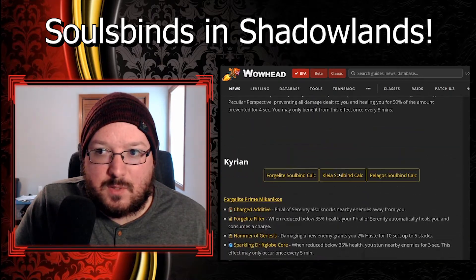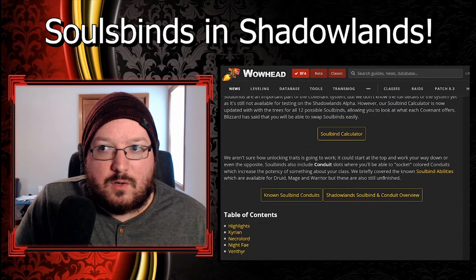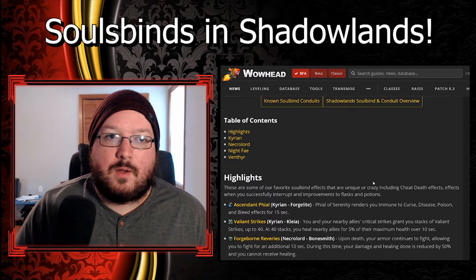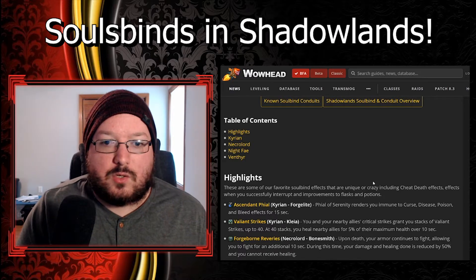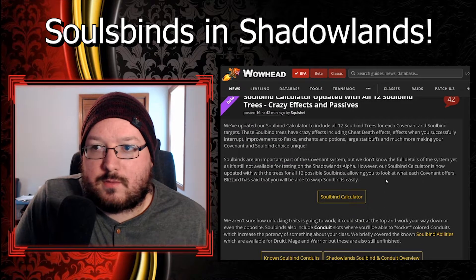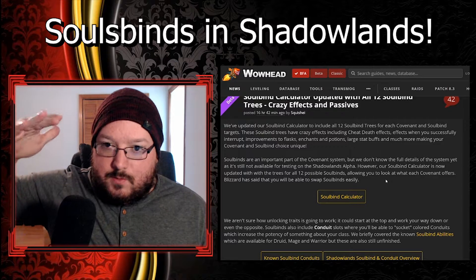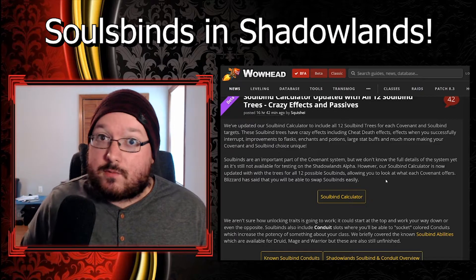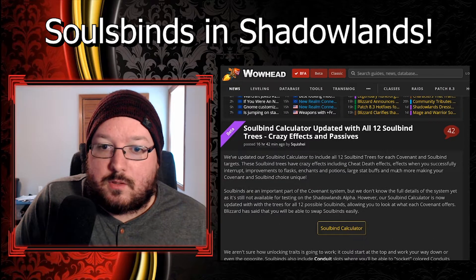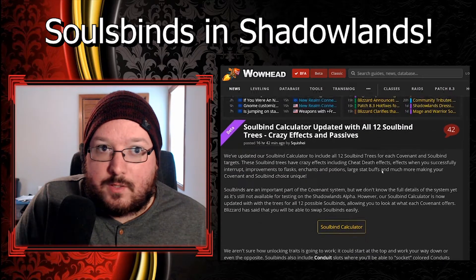Soul binds are going to be something like the Azerite power system you're collecting right now - not exactly like artifact power. From what I heard, you're going to level these up from doing all sorts of things in Shadowlands, basically a passive leveling-up over time. Once you reach the end you can choose a different soul bind and level that up, keep going until you've leveled up all 12 soul binds to maximum effect, and then start working on getting conduits that fit your playstyle.